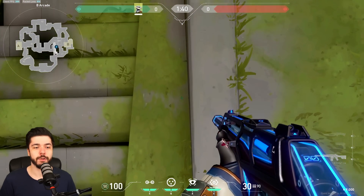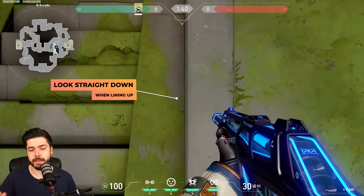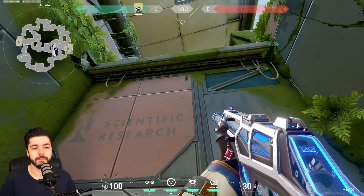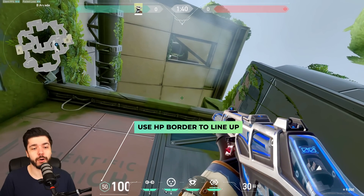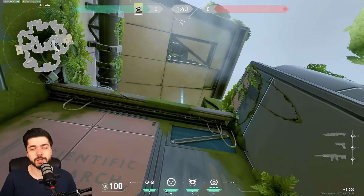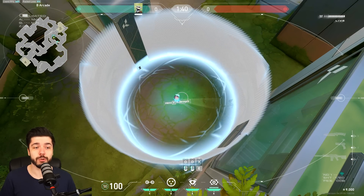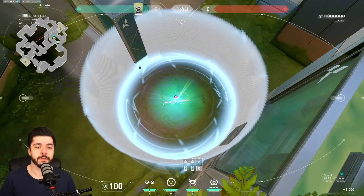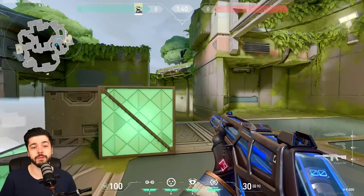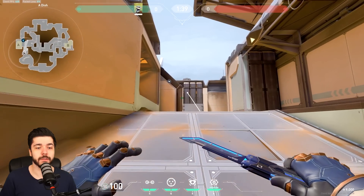Next up is B Arcade. Line up with this mark, then walk forward — it's a pretty simple lineup. Make sure you clear arcade first. Use the HP bar border to line up the next one, then jump and throw it. I'm sending out a few extra for good measure but all you need is one. Activate it, send the next — bam. Now you can enter site, go up B tower if you want. It's very easy to enter site.